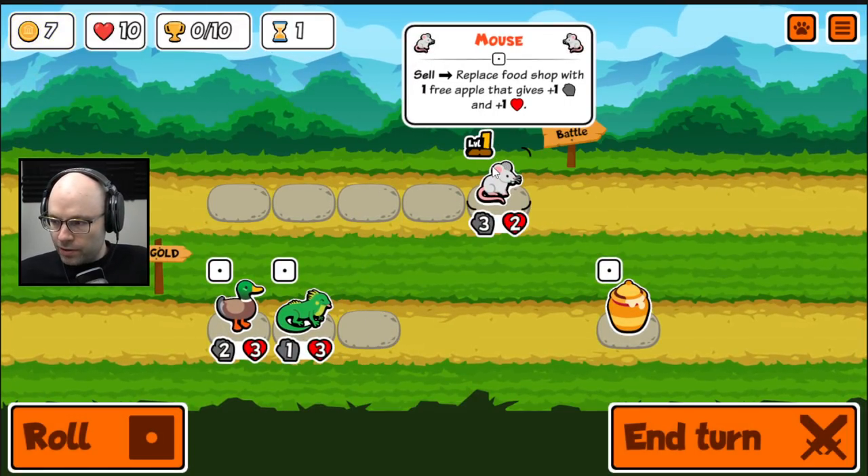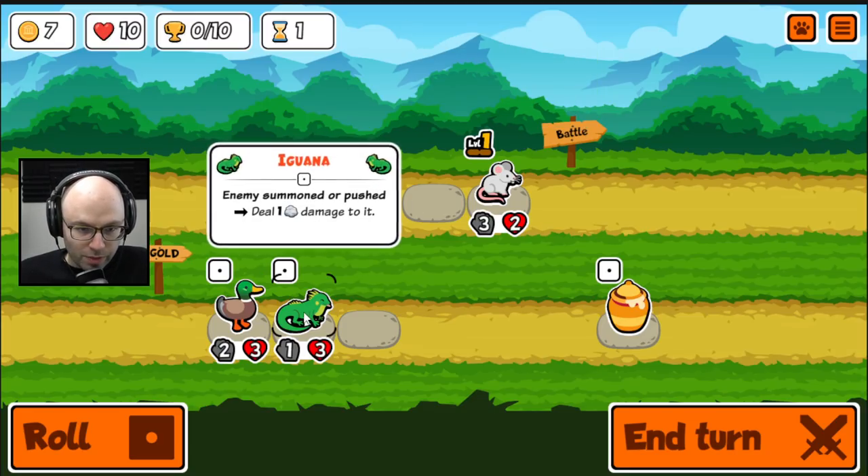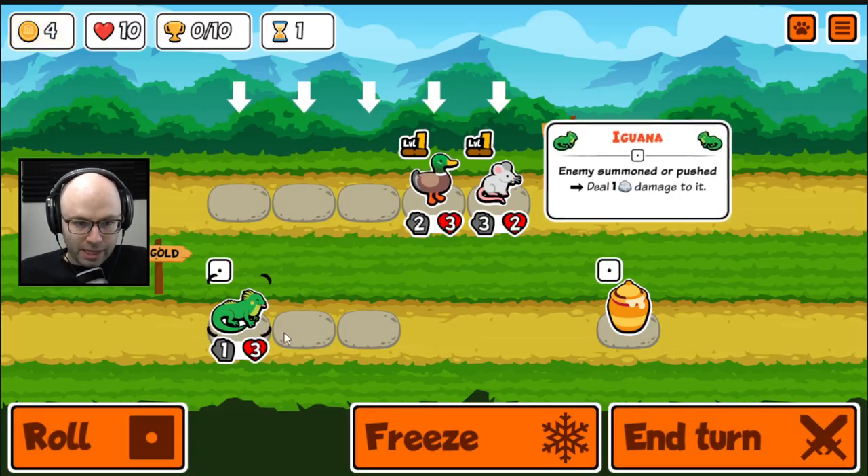Let's not build around our opponent. Honestly, so many people take a toucan. Give me a 2-3 duck for stats.